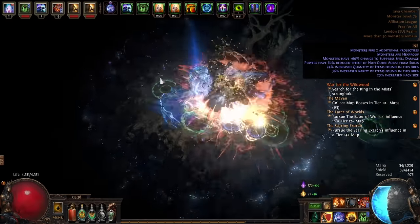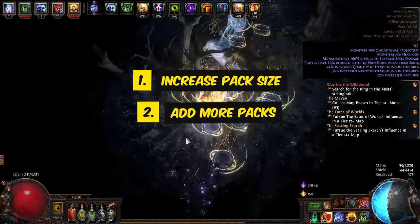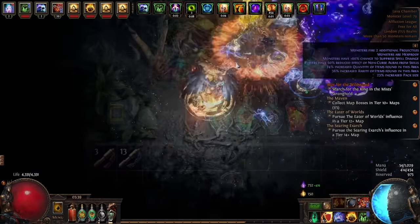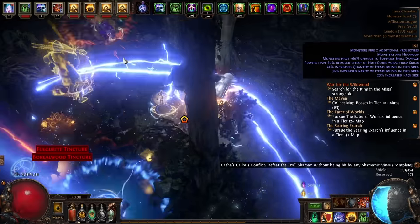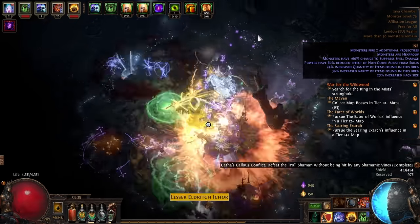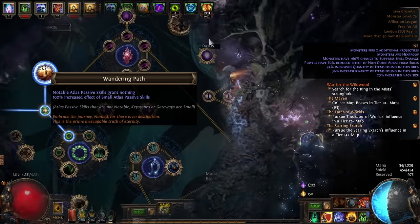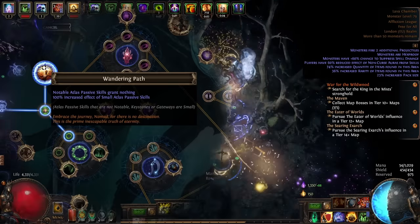You can think of increasing the number of monsters on your map in two ways. One: increasing the monster pack size, which adds more monsters per pack. Two: just adding more packs to your map. Monster pack size is directly tied to map modifiers — both the number of them and the magnitude of them. A map with eight modifiers will have far more monster pack size than a map with only four. Your map device has a ton of nodes that give two percent increased effects of modifiers on your non-unique maps, located mostly along the top path of your tree. There is also a keystone called Wandering Path, which causes notables on your atlas tree to grant nothing but increases the effect of small passives by 100%, so all those two percents become four percent.